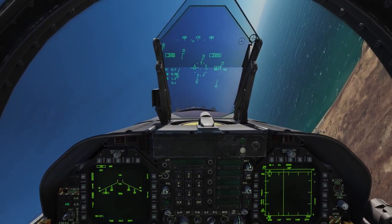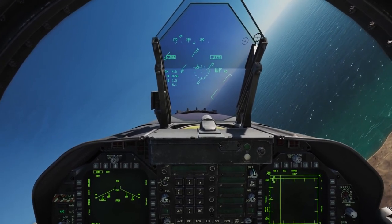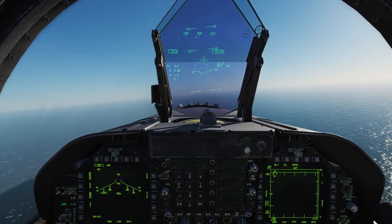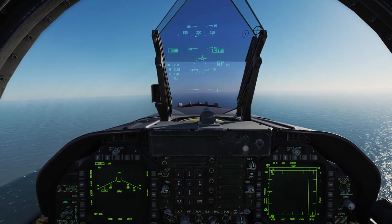As mentioned, you have the pull-up cue. If the vertical velocity vector is below the pull-up cue, you'll get a break X. That simply means you're potentially going to fly into the frag pattern of the weapon, or potentially impact the ground — both of those are a very bad idea.